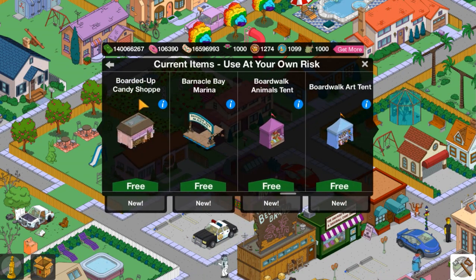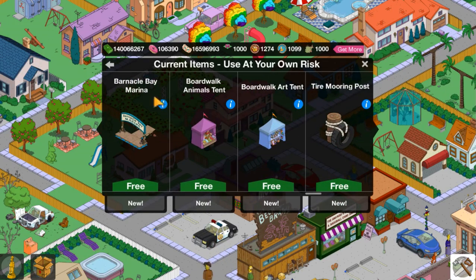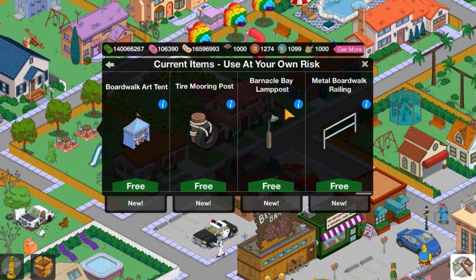Then we have one skin, which is a building facade for the boarded-up Candy Shop. Next we have six decorations: Barnacle Bay Marina, which I'm excited for, Boardwalk Animal Tent, Animals Tent, Boardwalk Art Tent, Tire Mooring Post, Barnacle Bay Post, and lastly the Metal Boardwalk Railing.